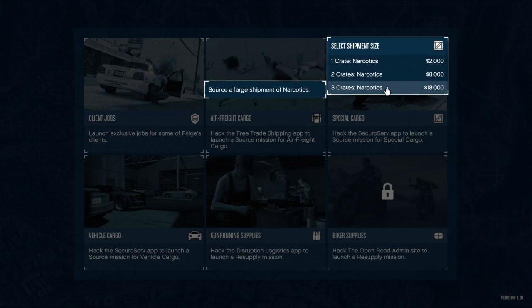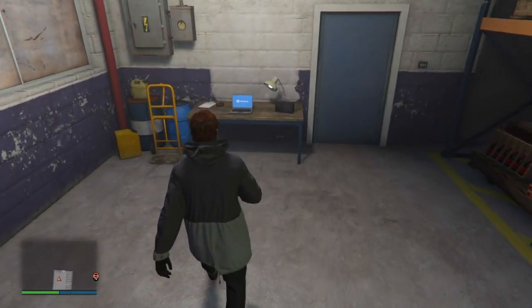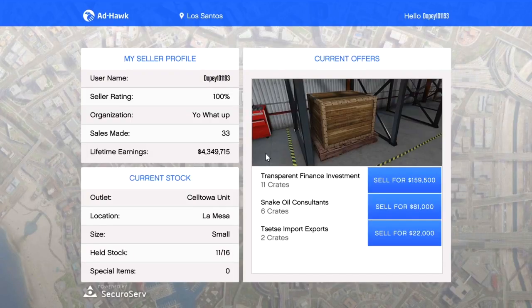I'm not going to be sourcing anything in this video — I'm just going to sell what I have in my warehouse. My warehouse is not full; I only have 11 crates out of 16. I'm doing this because I want to make sure I can get just one vehicle for the delivery.